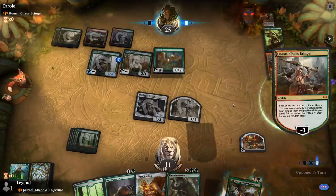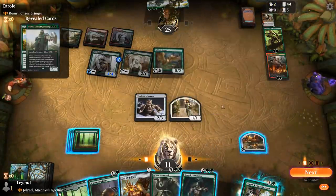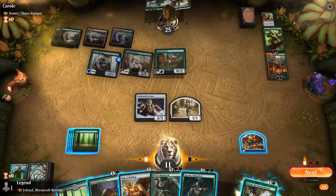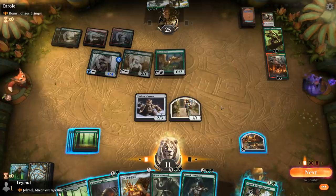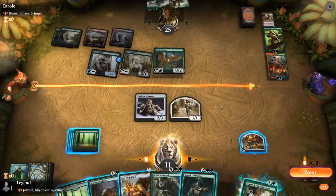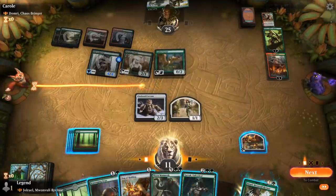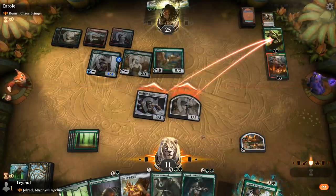At least I can take out Vivian. Domri's gonna minus three at long last, finding Yorvo and Arboreal Grazer. And Garruk on the draw. Can take out Vivian. Could also play Garruk and then use it to pump the Clockwork Servants, and then I can take out Domri if I send both at Domri. I think it's more important to take out Vivian here, although Yorvo's kind of scary too. How many creatures in graveyards? Quite a few, so the Ooze can eat three creatures, become a 5/5 — that's not bad. So yeah, I think the plan is send both at Vivian and then just play Ooze and eat some stuff.